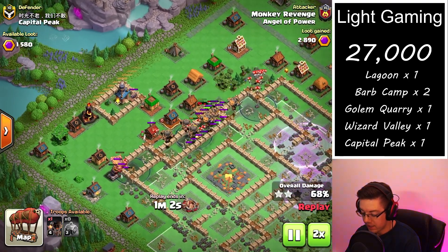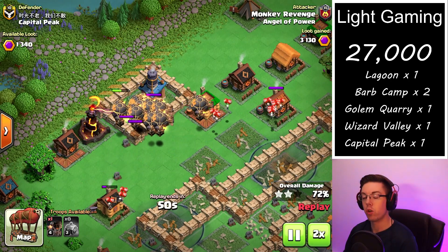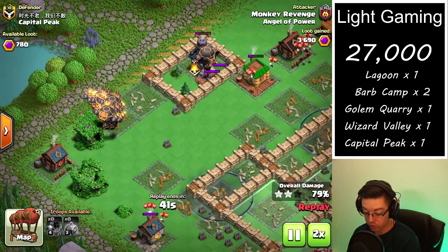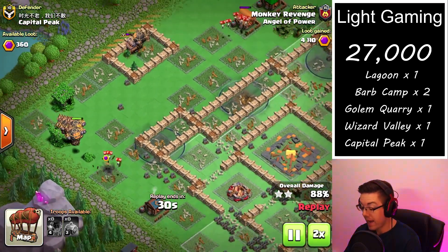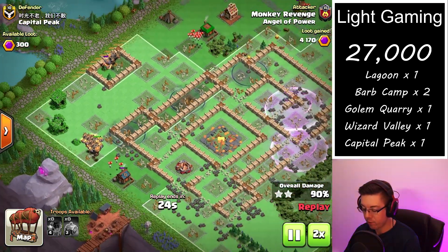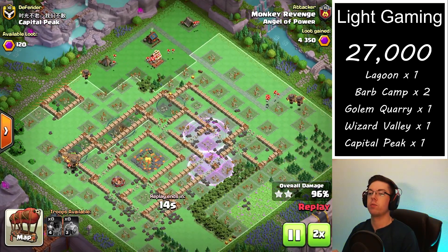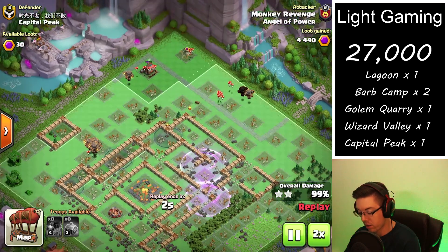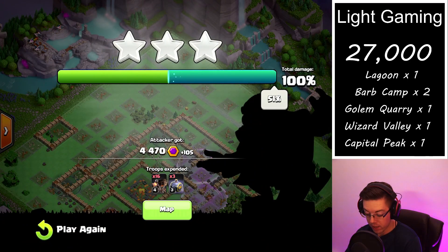The only thing that happens, which is a little bit scary, is they actually had some air bombs. Once all the balloons grouped up, the air bombs went off and took all the balloons down to about 30% health. Had they not been able to get to the inferno tower quick enough, the inferno tower might have been able to take out the majority of the balloons. But in the end we still had one more pack to help clean up on the outer ring to speed things along, and we even got 105 bonus Capital Peak gold.